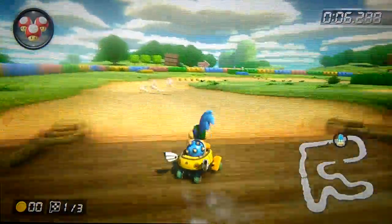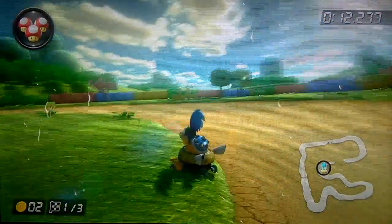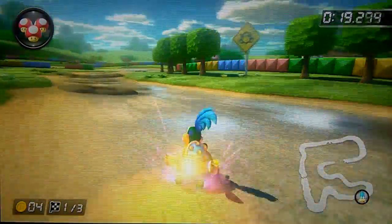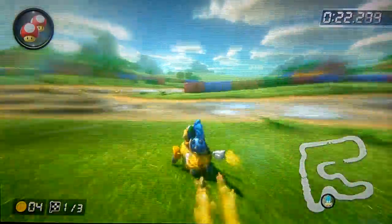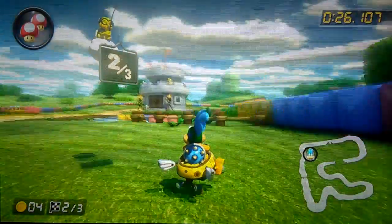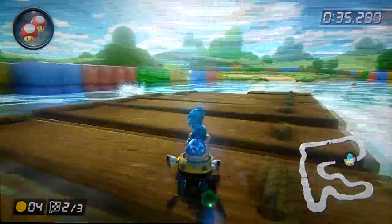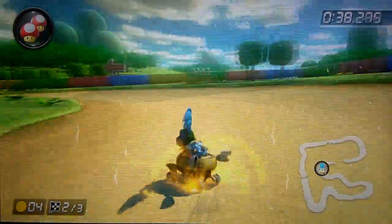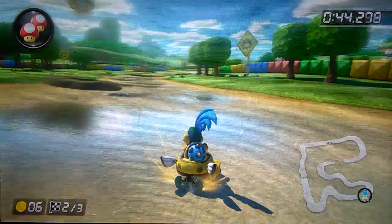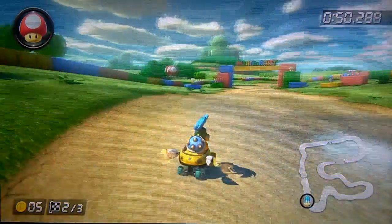Donut Plains 3. You can get a purple mini turbo on this turn right here. And you might be able to get one on that turn if you don't suck — I'm going to try it on lap 2. You can get a purple mini turbo on that turn. The best way of doing this: oh yeah, that's actually an easy purple mini turbo. And there's another one for good luck. And that's Donut Plains 3 — done and dusted.